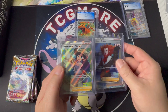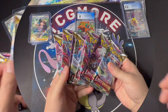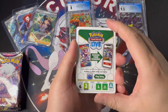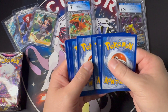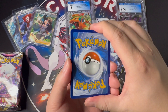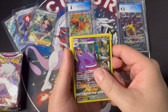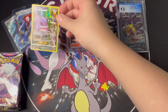Alright, let's get started. Here's pack number one — a white border code card, most likely not a hit card. One, two, three, four, five, six — going straight for the hit. And in the first pack — are we gonna get that magic? We do have a Trainer Gallery Gengar art card! And we get a double hit — non-holo Trainer Gallery Gengar art card goes over here with the raw cards.